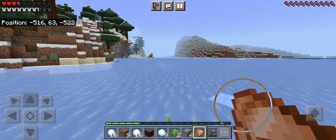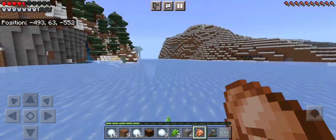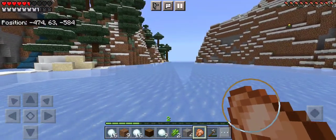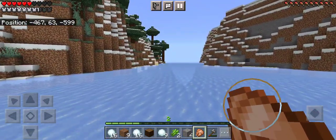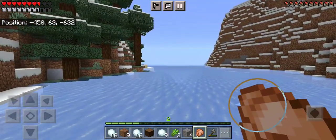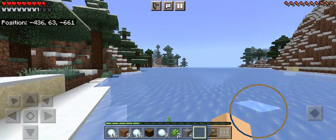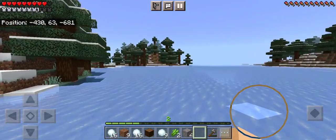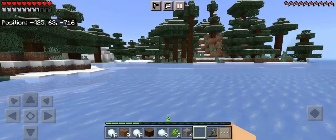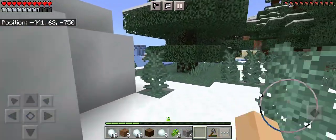We're just going to walk until one food bar goes down, because I think I remember where the igloo is. If we can get there, we'll call this episode a success. By the way, I'm going to try something different and start naming our episodes. I want to give them names — how about calling this one 'The Perilous Journey Through Sickness and Food'? Yeah, that's what we'll call it.